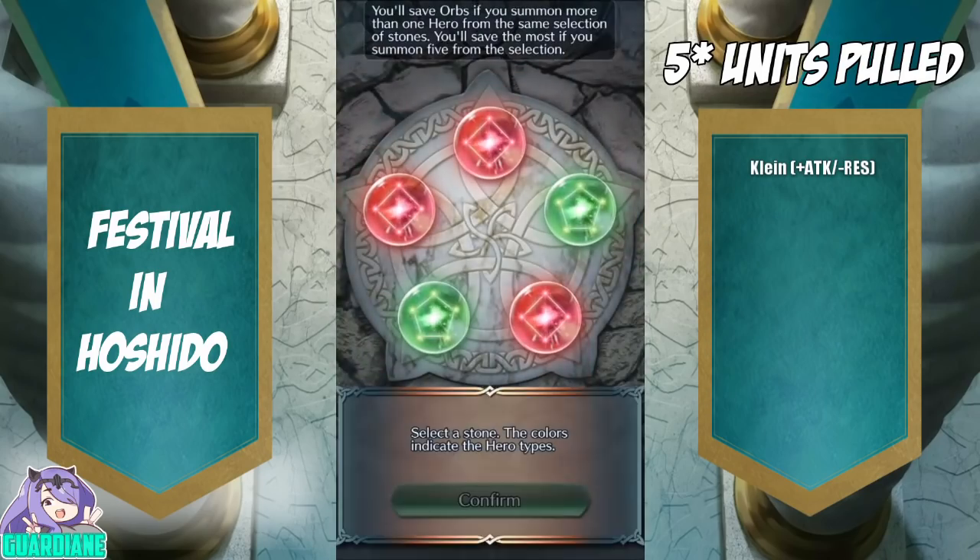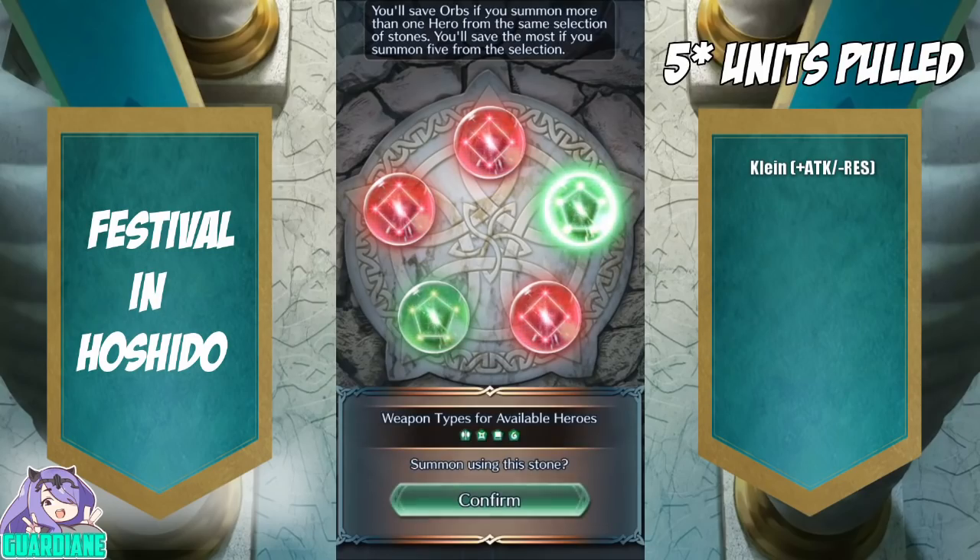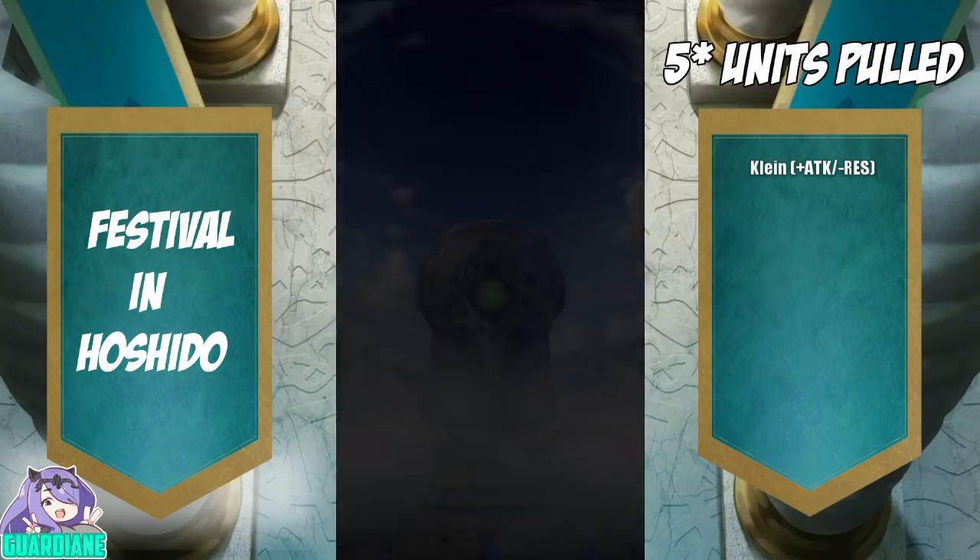I think greens generally speaking have a slightly higher chance of having a 5-star if they are a focus unit — and I think even now that's the case. So if there are any greens... alright, perfect. We got a green here, let's just go ahead and pull on this and hope for the best.